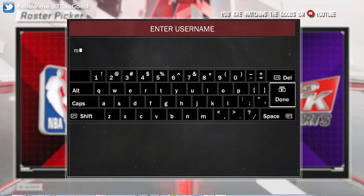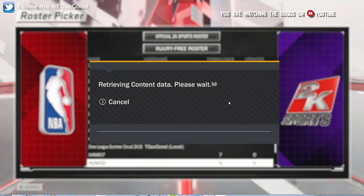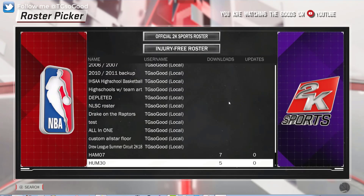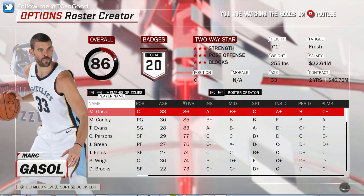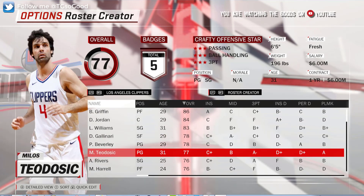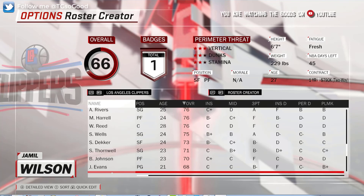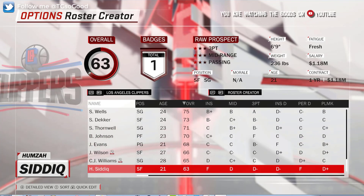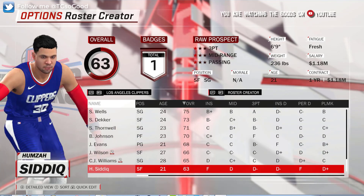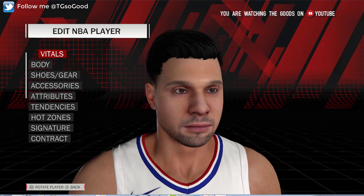He wanted me to take that player, put him in a different roster, and as you see now I'm going to the second roster. This was a few months back when I first tried this, but I'm revisiting it today. As far as I know, whenever you try to put two face scans into one roster, the face scans will revert back to regular creative player faces. This is the second face scan right here.